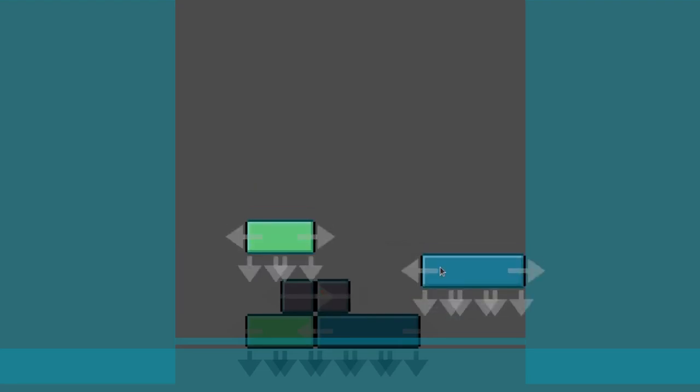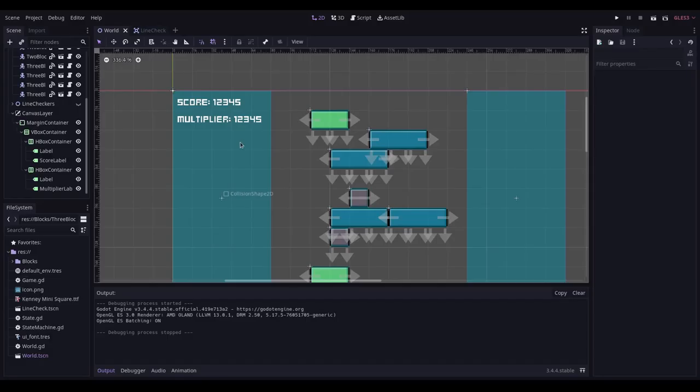This isn't looking too bad. As I drag a block in it deletes the line — working exactly as intended. I've duplicated the line area to every single row, and now when I drop a block it deletes the middle line and the others drop down nicely. I've added a UI layer to track the score and multiplier.